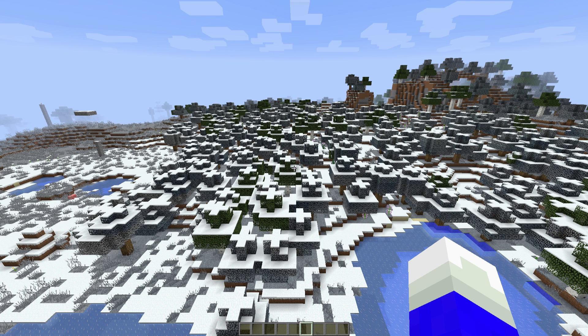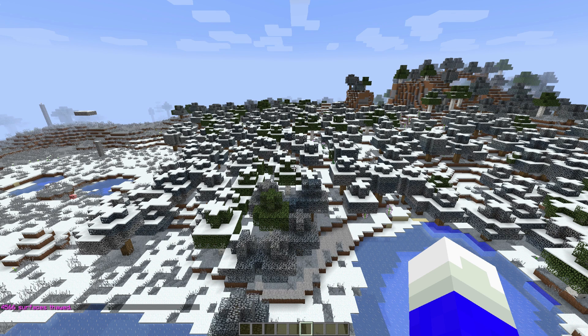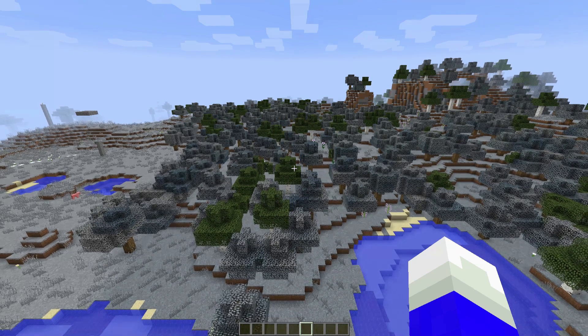Now if you want to get rid of the snow it's really easy — just do slash slash thaw, and of course specify a region again. You get a little bit of lag and there you go, all your snow is gone. This even works later on, so if you decide to log out and remove the snow two weeks later, that works perfectly fine. And that's basically all you need to know.